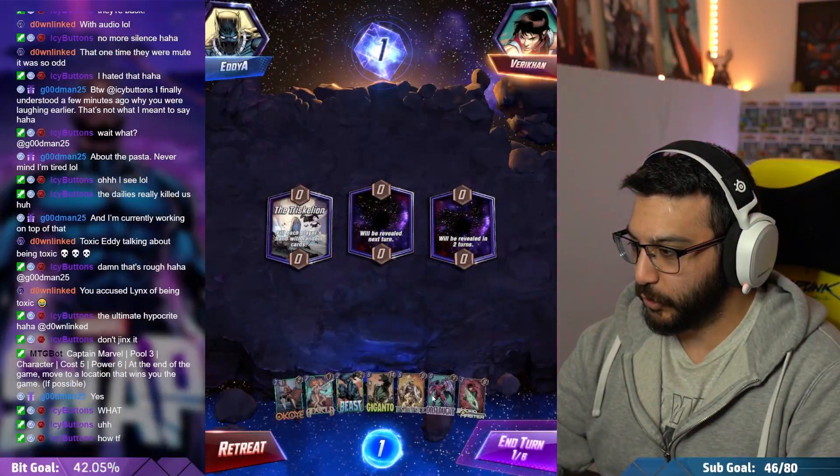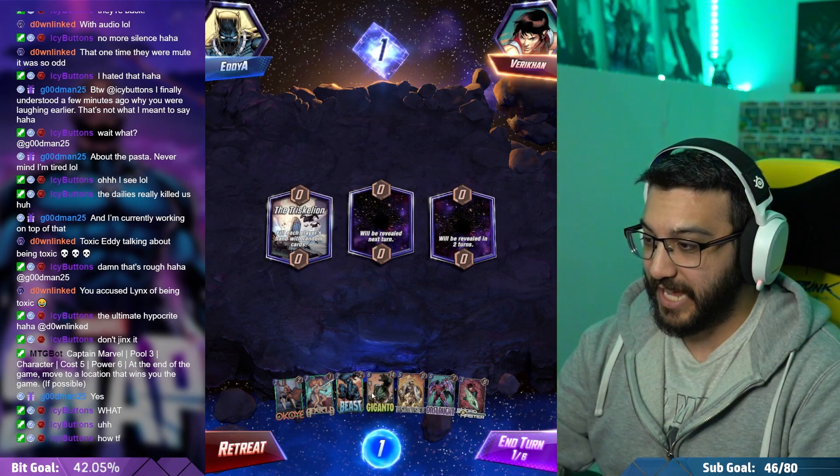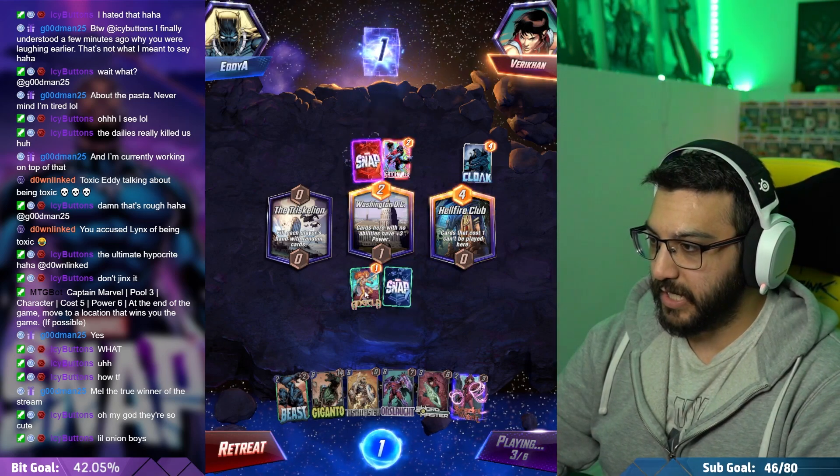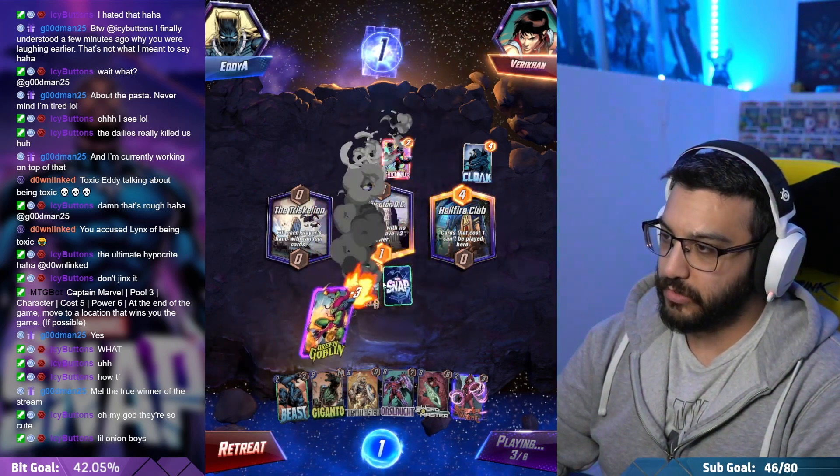Oh Jesus — I got a bunch of cards: Swordmaster, Onslaught, Taskmaster, Giganto, and Beast. Cards that cost one can't be played, and I don't have any one-cost cards. So here's the game plan everybody — play Angela.